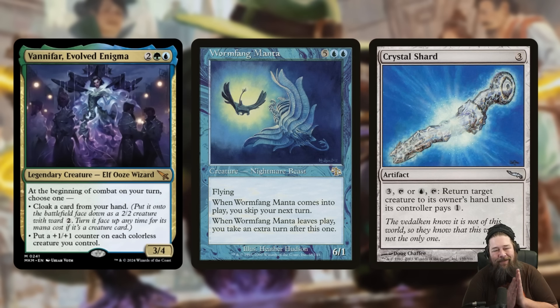There's also an incredibly janky infinite combo which might make Wormfang Manta into a good card in Commander for the first time ever. Wormfang Manta — one of the worst creatures ever printed — is a 7-mana 6/1 flyer that says when it comes into play, you skip your next turn, but when it leaves play, you get an extra turn. With Vanifar and a way to repeatedly bounce Wormfang Manta — Crystal Shard might be the best — you can take infinite turns. You have Vanifar as your commander, you go to combat, you Cloak the Wormfang Manta, during your post-combat main phase you flip it up for 7 mana, pay 1 mana for Crystal Shard to bounce it back to your hand, that triggers its leave-play ability so you get an extra turn, then you Cloak the Wormfang Manta again, flip it face up, Crystal Shard bounce it, take an extra turn. Essentially, unless your opponent can interact at instant speed, you just get infinite turns in the jankiest way imaginable.